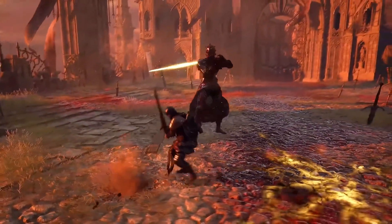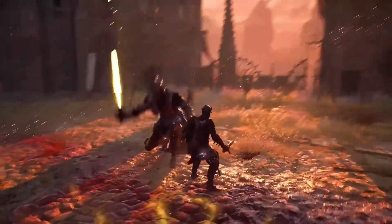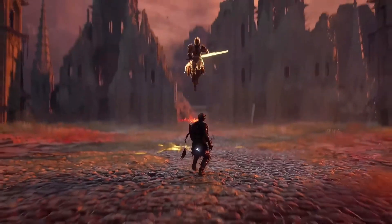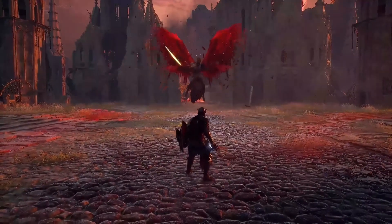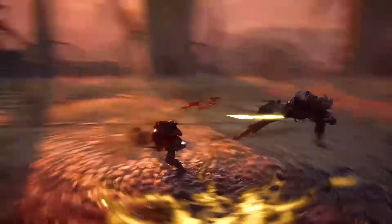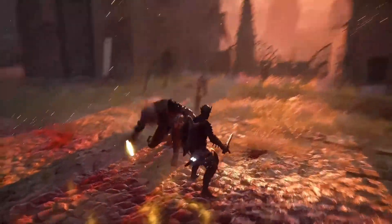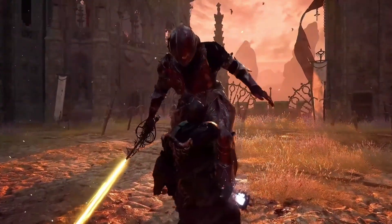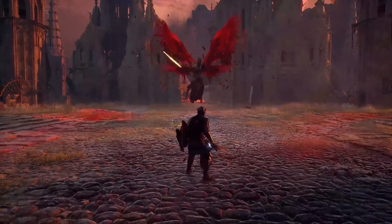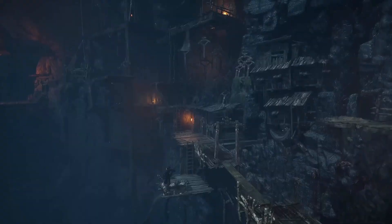Speaking of critical-style attacks, parries do exist in this game, and it looks like on standard enemies a single parry should be enough to put them into a ripostable state. However, bosses are not going to be quite as vulnerable — if you want to use the same strategy you will need to get multiple parries. This is somewhat close to what we had in Sekiro. They're going to have a posture gauge you'll be able to see when locked on, and once you parry them you can kick them as well to put them into a vulnerable state, then go in and get the critical strike.